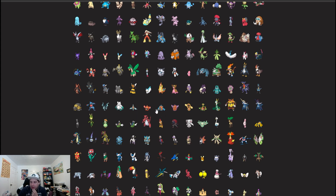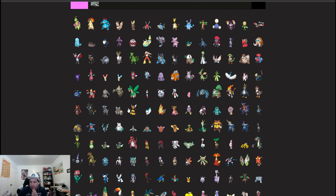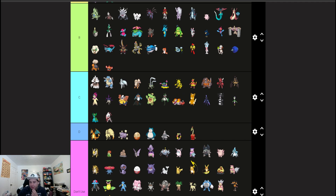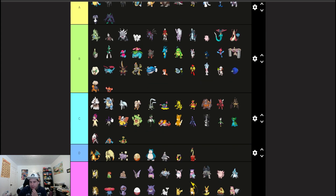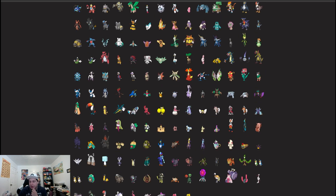The Rotom forms — I feel like Rotom Heat will be above Rotom Wash this time around, as well as Rotom Cut. Those are just the good Rotoms. Power level's a little lower and Rotom likes that. I would go with Rotom Heat if you're looking to use a Rotom right now.